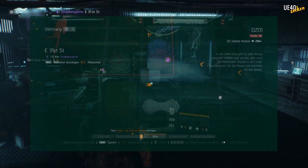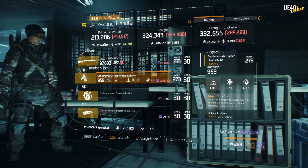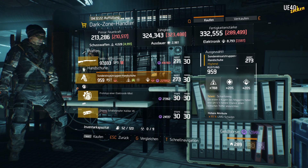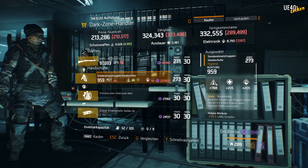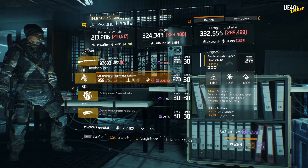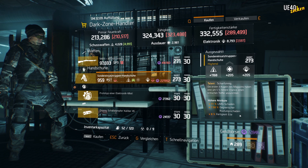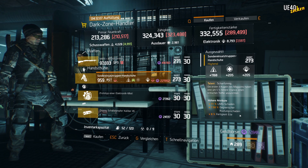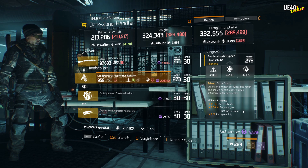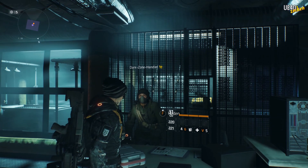Finally, we come to the Dark Zone vendors. We are here in East 31st. And here we're looking at this Special Forces glove. It has a gear score of 273 — we can still work on that a bit at the optimization and improvement station. It has 1168 firearms and 205 electronics and stamina each. As a talent it has Sly. What caught my interest is the 11% LMG damage and the 7.5% enemy armor damage. And at the same time it also has 8% skill haste. As mentioned, with the use of Division Tech — which we should all have enough of by now — we can craft a pretty good glove out of this.